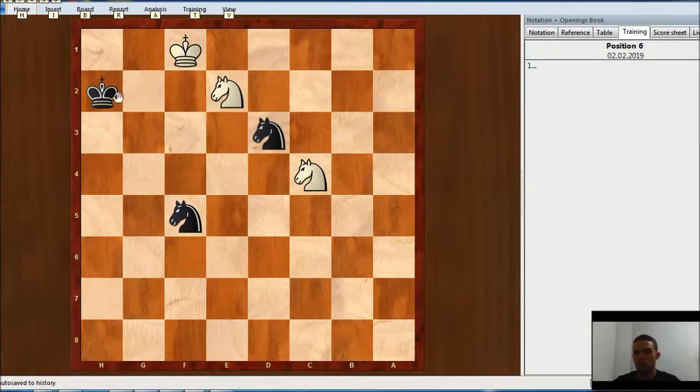That's why the first move will be King h1. After this, there is nothing White can do. If this knight moves, then Knight g3 checkmate. And if this other knight moves, then Knight e3 checkmate.